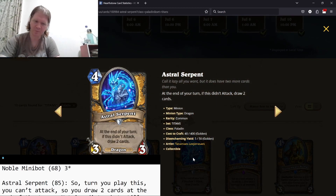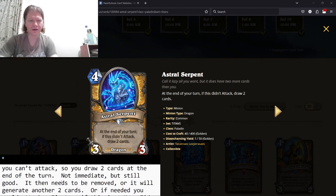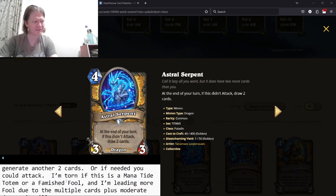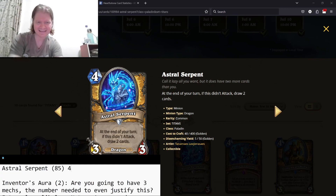Astral Serpent — four mana 3/3, at the end of your turn, if this didn't attack, draw two cards. Four mana draw two cards, play a 3/3 — that's automatically better than Arcane Intellect. You don't attack, so your opponent either has to kill this or it can live another turn and you draw another two cards. You can protect it with Taunt and similar effects. If you don't want to draw, you can attack into something instead. I compare this to Famished Fool — Famished Fool is in the eighties percentile, and this as a result is also in the eighties. It's a four-star card.